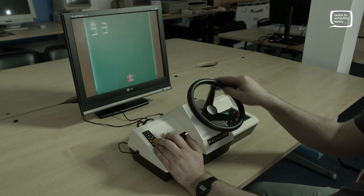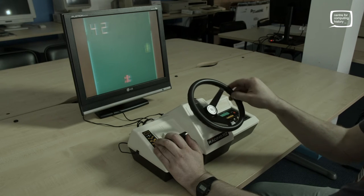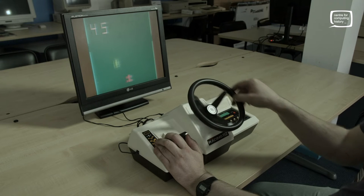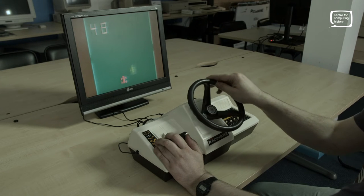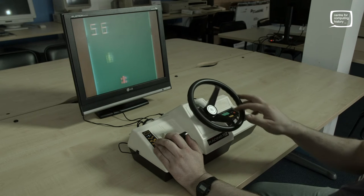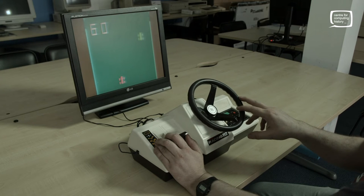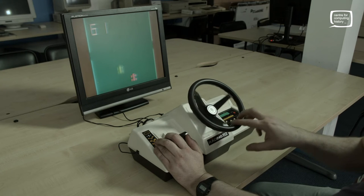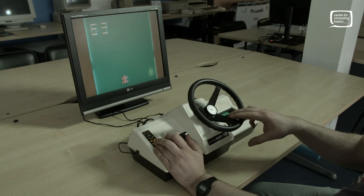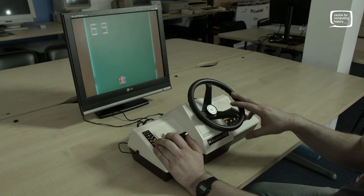The name Racing 112 comes from the 112 possibilities — or variations — of playing the game, generated from all the combinations of those switches. So for example, this is a standard one-player mode, one of 112.